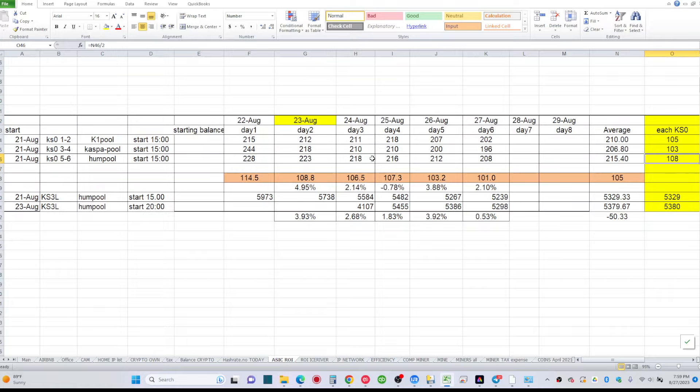If you look at daily rewards, there was a day where K1 Pool reported better rewards, but I believe that's because of payout delays. If you look at just one day you may get wrong information because of that delay — you'll get less Kaspa the next day. That's what happened here: a slightly lower day followed by a slightly higher one.